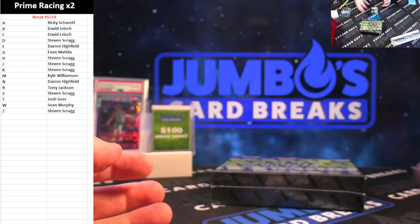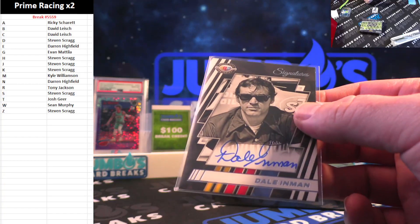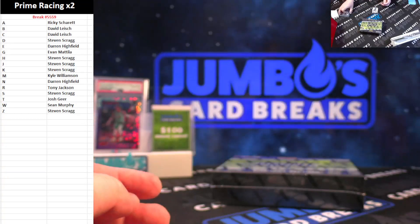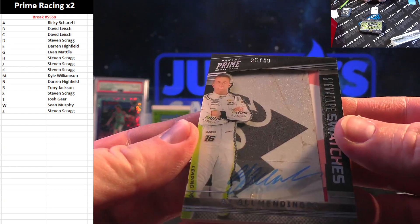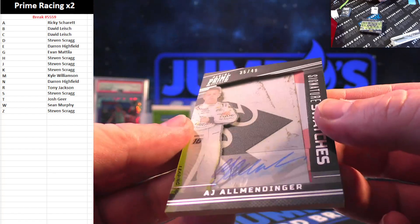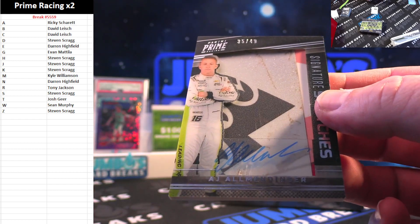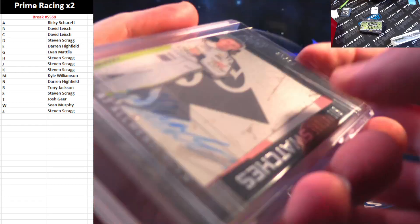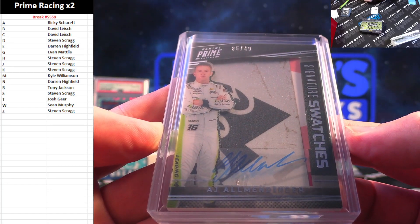First auto — Dale Inman, numbered to 99. That card is disgusting. Dale Inman for the D spot. Steven Scrag, look at this card — signature swatches, that is sheet metal. AJ Allmendinger, 35 out of 49. How is that card numbered to 49? That thing probably weighs three pounds. Going to Ricky — nice card there for you, Ricky. That is a nasty card, goodness gracious. A nasty piece of sheet metal.